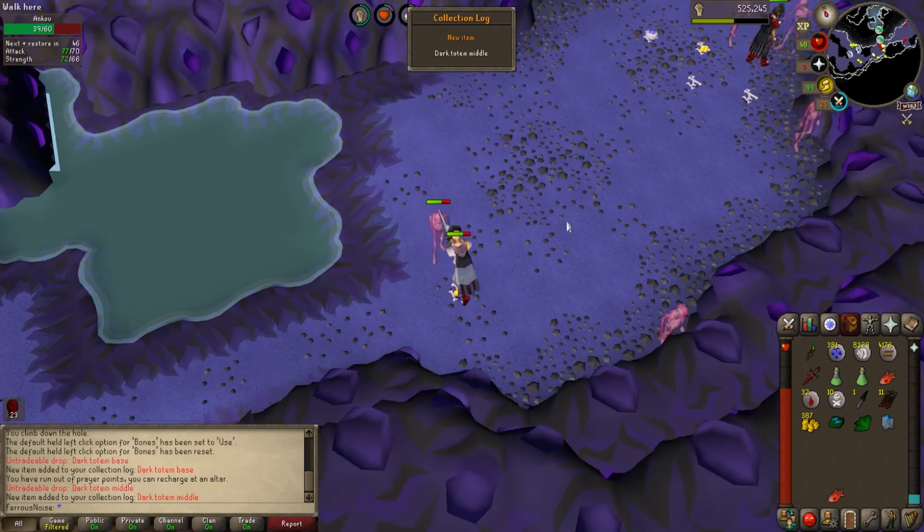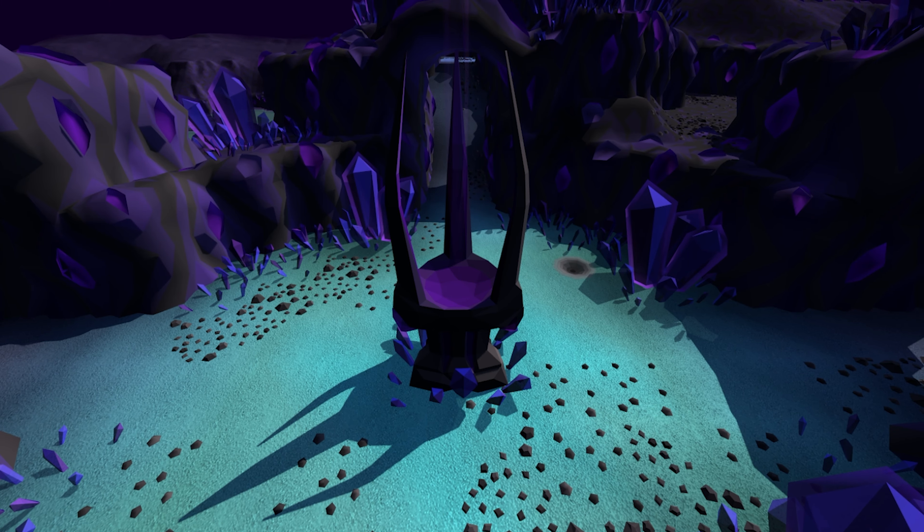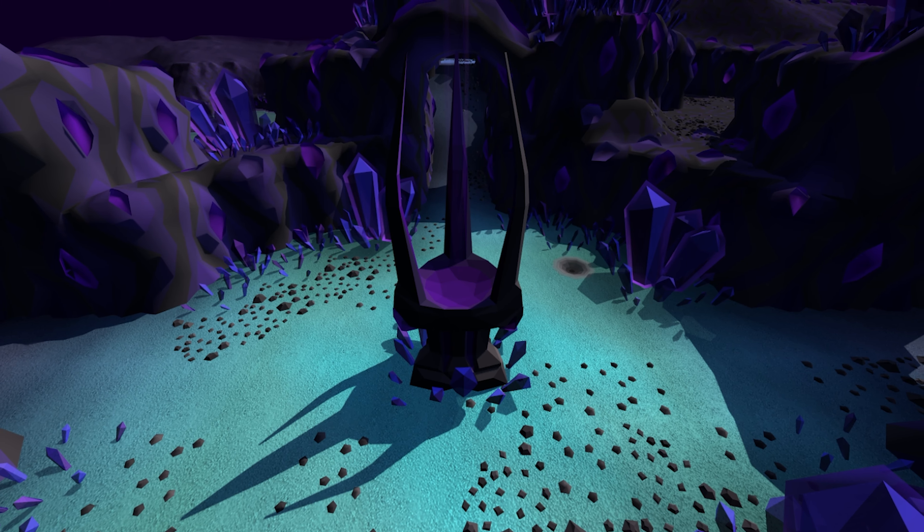Holy shit — dark totem middle. Two totem pieces on a task of 50 Anku. I'm not sure why I'm so excited; I don't think I could kill Skotizo all that easily at my current level. If I had Arclight, maybe. By the time I get a third totem piece, I'll probably be ready to fight Skotizo.